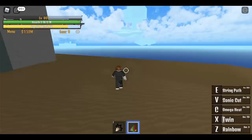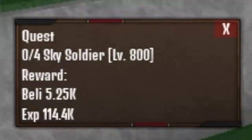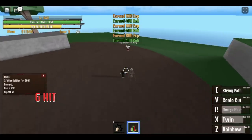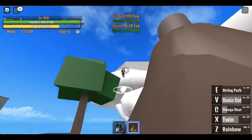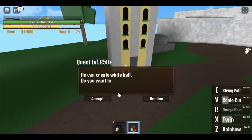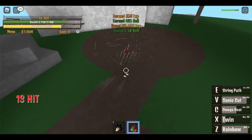At level 800, you can go to the Sky Island. You need to defeat 4 Sky Soldiers per quest. Use Omega Heat, Rainbow, and Sonic Cut. Do this until you reach 850, then go on top and start defeating the Ball Man. Use your C skill, Z skill, or Sonic Cut. Very easy.